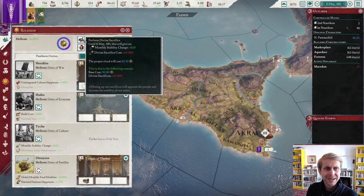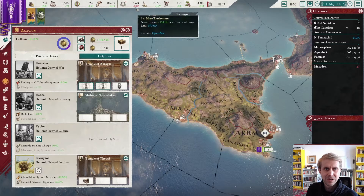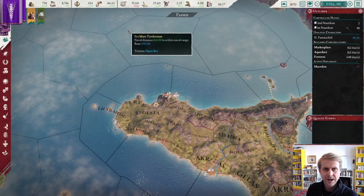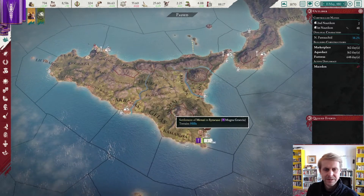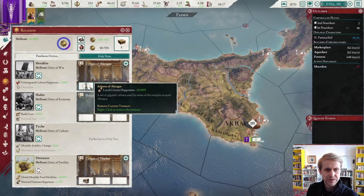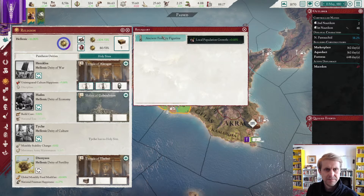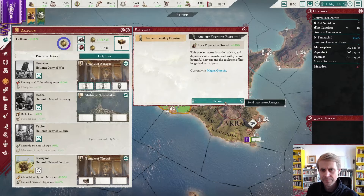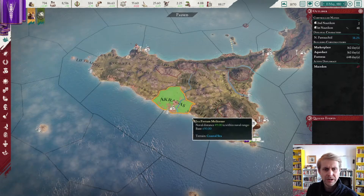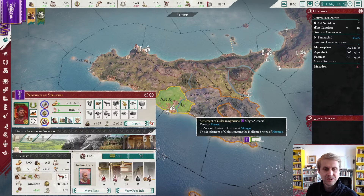I'm also going to perform the divine sacrifice here — the pink poke pig — and that will allow us to stabilize around 55 stability for now. Since we made the freemen happier there, I'm going to swap out the freemen happiness artifact for the fertility figurine. Did it work? Yes, it did. Let's get that city growing a little bit quicker.